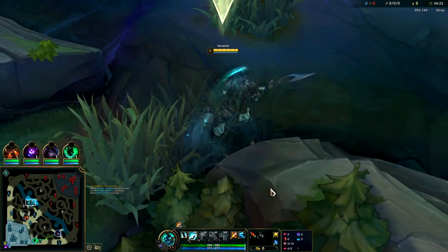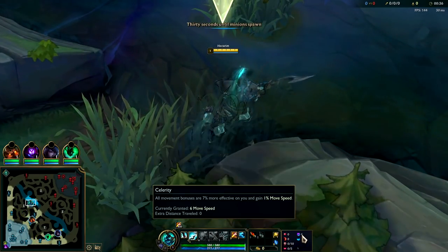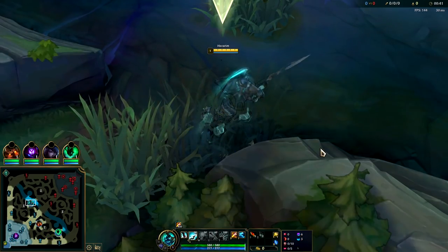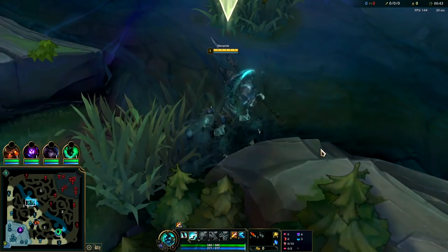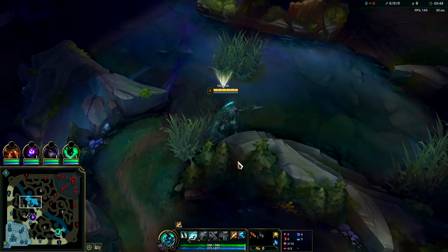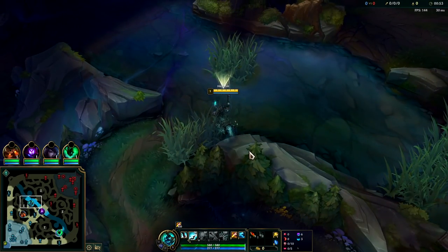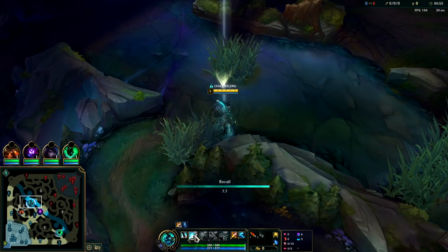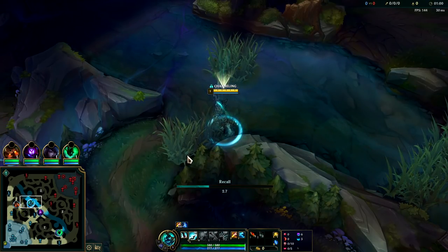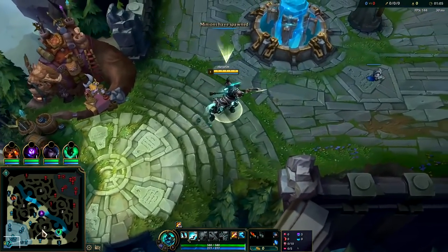We're gonna be playing some max speed Hecarim jungle with Predator, Sunfire Impact, Eyeballs, and Ingenious Hunter to put our Predator and Chemtank on lower cooldown, with Celerity, Water Walking, attack speed, armor. With this build we're gonna be able to make every gank successful ideally - we can use Predator for a successful gank, then Chemtank, then Ghost, cycling them through. We don't have to use them all at once unless we need that extra damage from passive, because in a gank as long as you're faster than your opponent you don't need everything else.